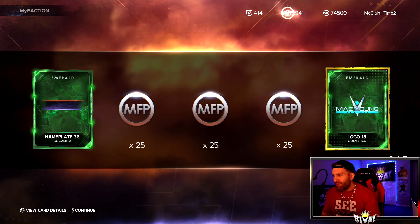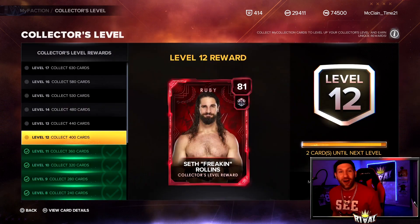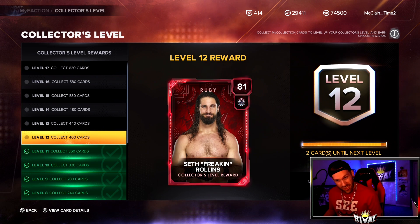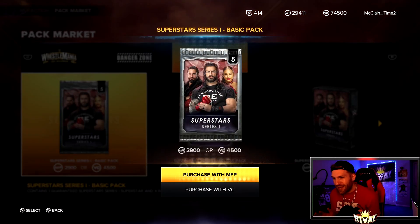We got a nameplate and a logo — I'll take it. Hey, take a look at this guys — only two cards away now from the Seth Freaking Rollins Ruby. That is awesome. I want to keep doing the basic packs because we just need an Aliyah — she is a Bronze.